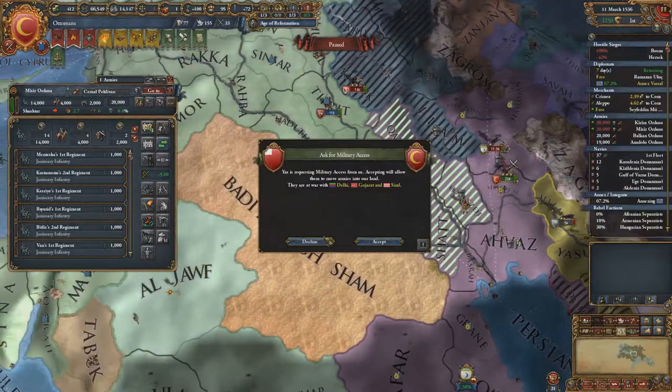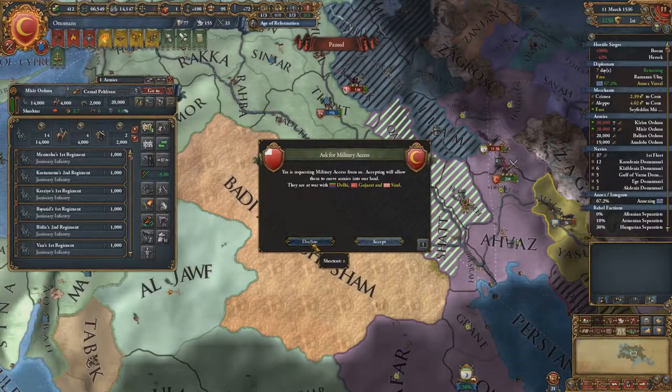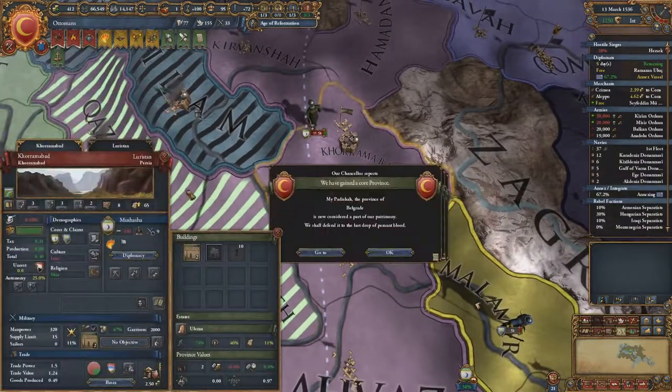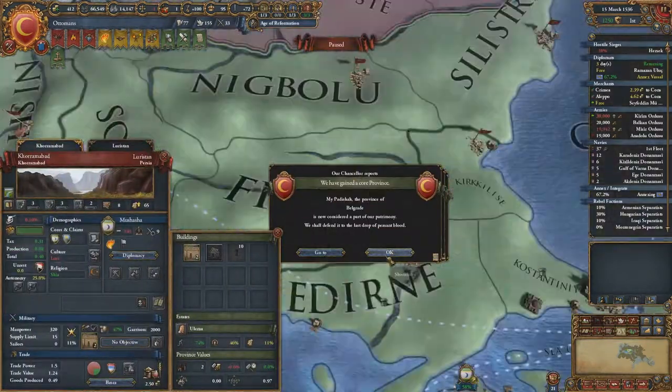Yas wants to go through because they're at war with Gujarat, Sindh, and Delhi — no thank you. I'll be attacking them into the mountains but I'm so good I don't care.